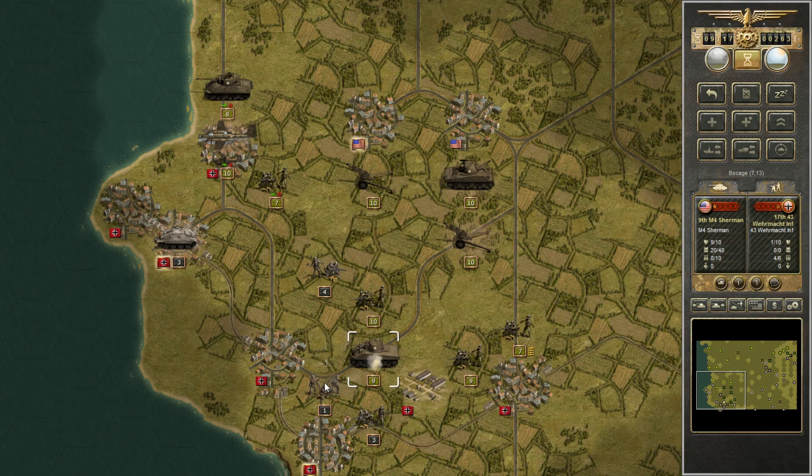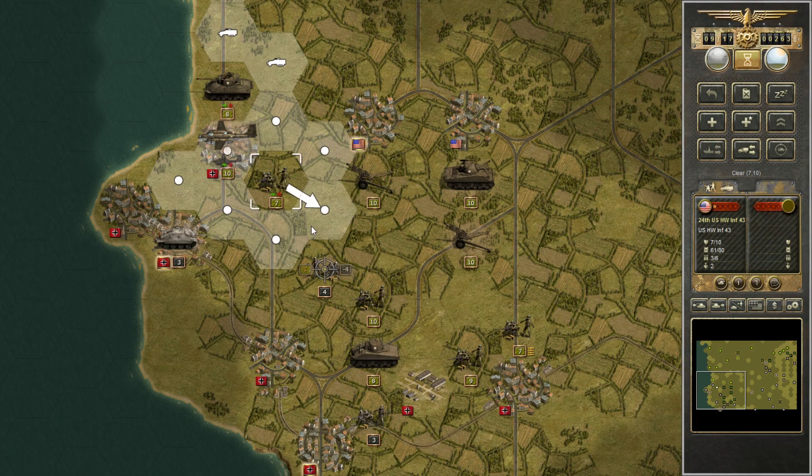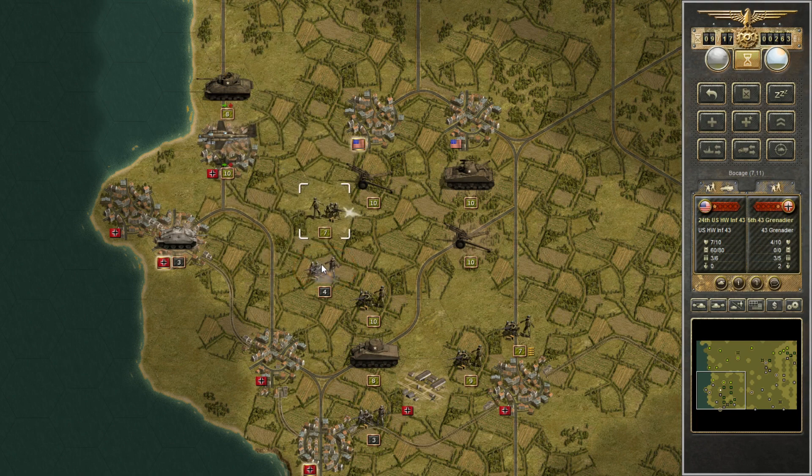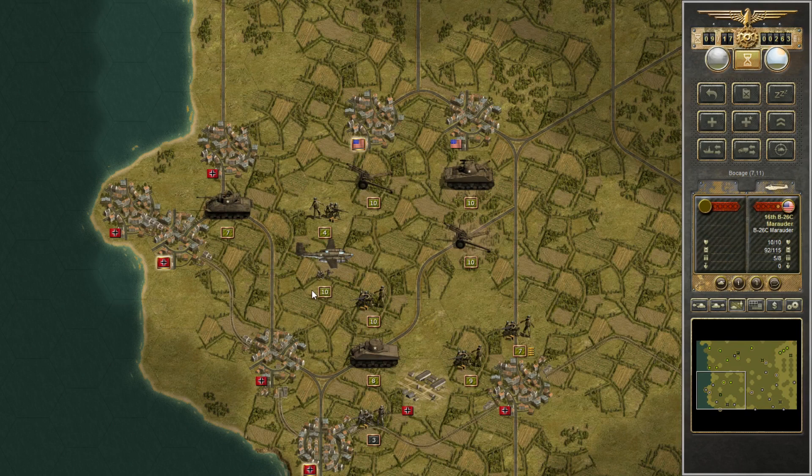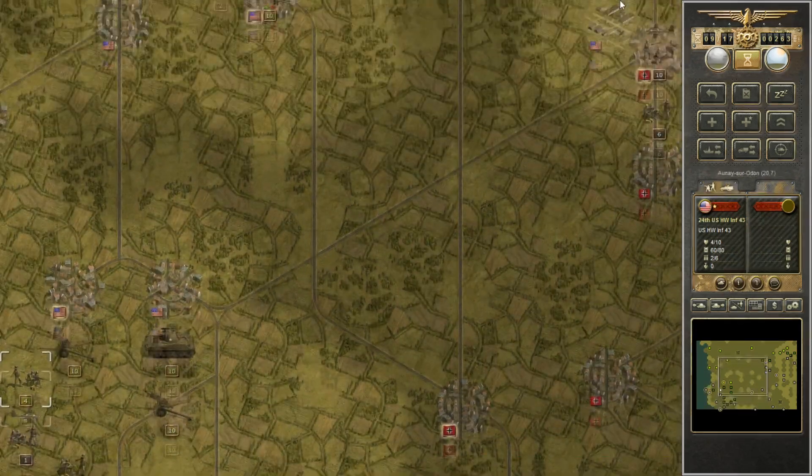We've got that enemy unit destroyed. Moving our infantry south to destroy another infantry unit, although they actually did a lot more damage to us than I had hoped. We finish off an enemy assault gun, and maybe aircraft can bomb another unit to destroy it — but it predicted zero-zero, and indeed it didn't do anything. I don't think I can finish him off. He'll survive, but we did destroy two enemy units on the left, further weakening them.